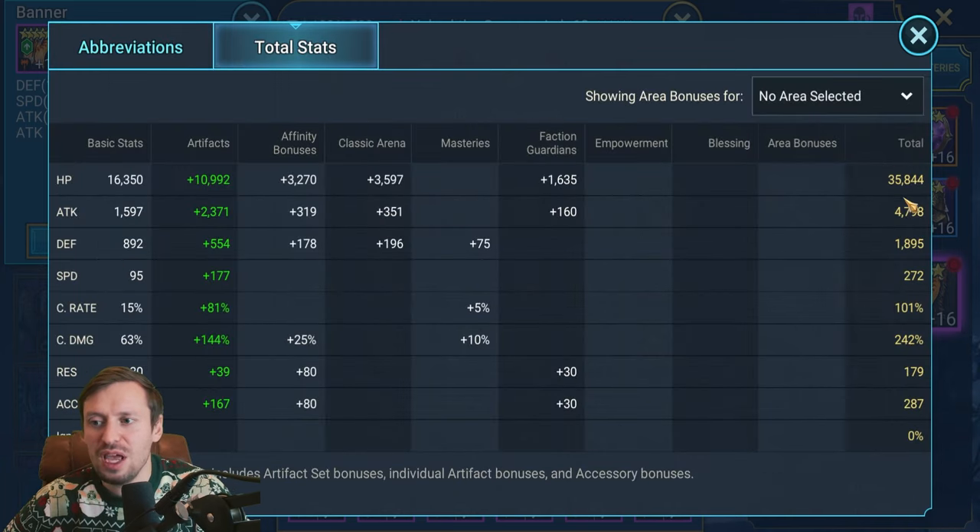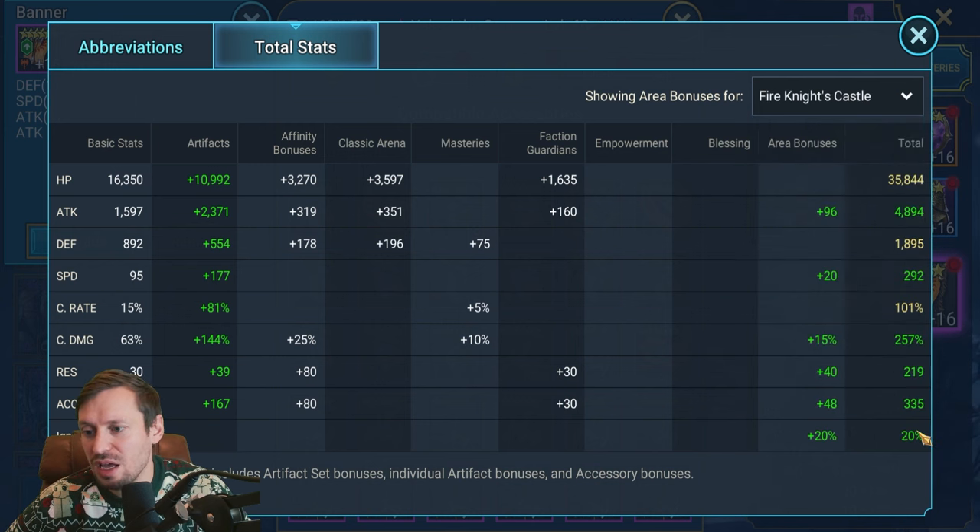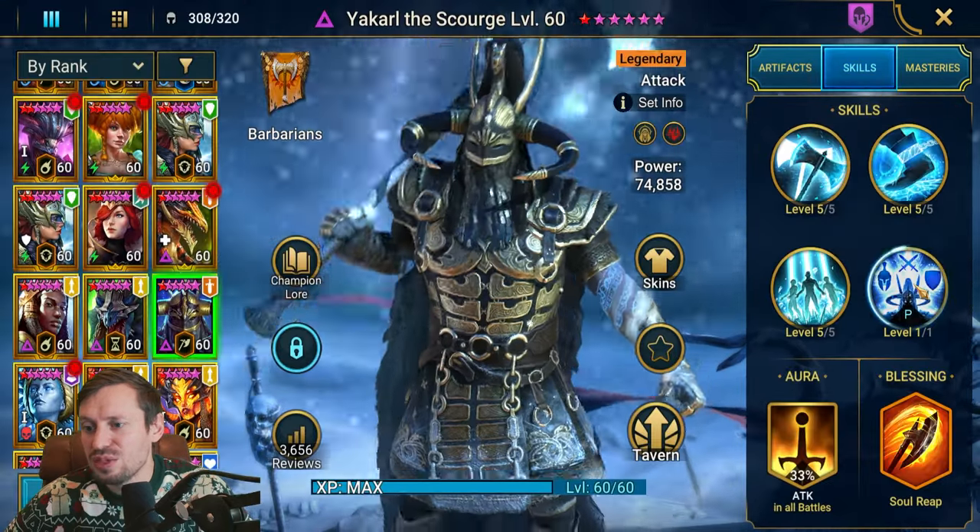His stats: 35k HP, 4.7k attack, 272 speed — he is fast, but for arena you could drop this down to around 220–250 which would be perfectly fine. He's crit capped, 242 crit damage, and 287 accuracy. If you put him on for Fire Knight, we're well within the range needed to land debuffs.